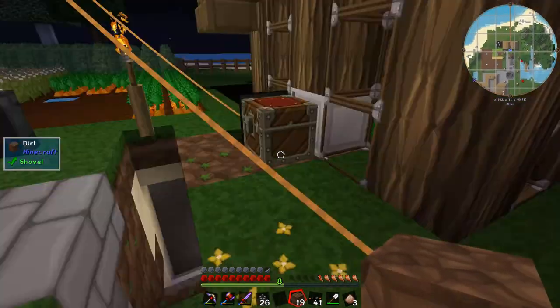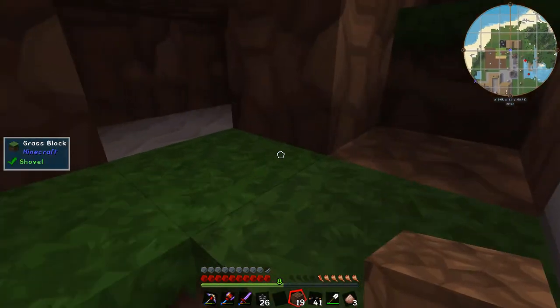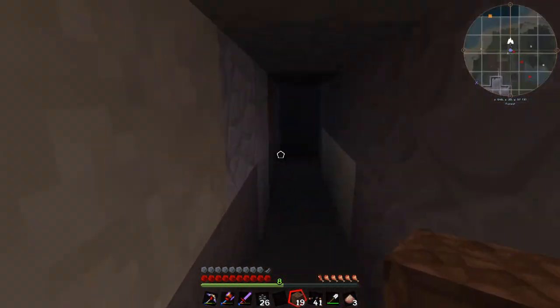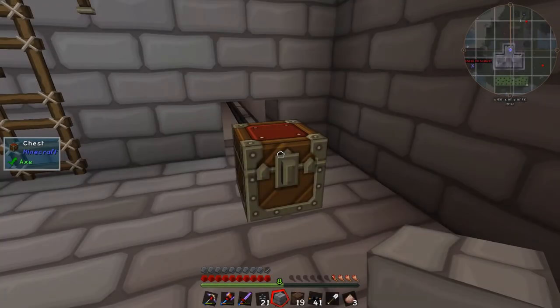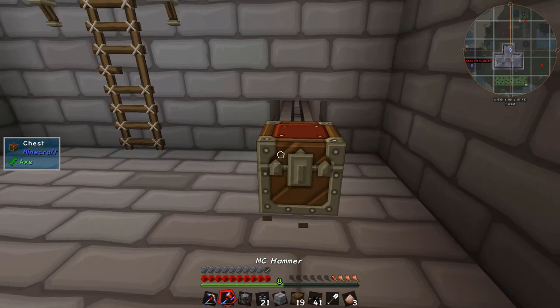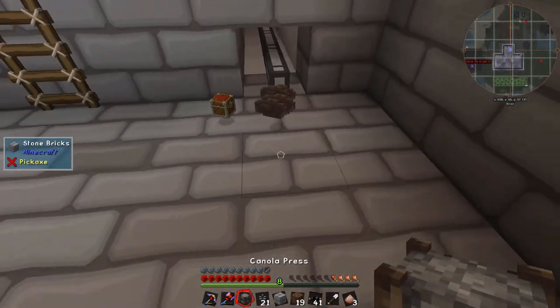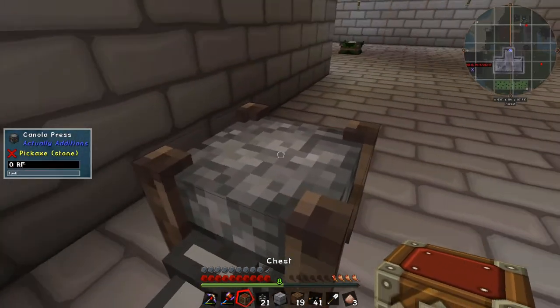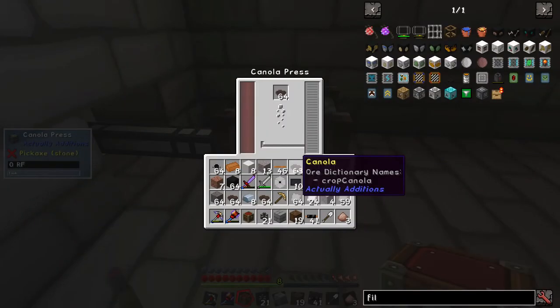Whilst I was waiting for my steel to be cooked up, I started running my pipes from my canola chests underground. Had a bit of a problem because I kind of realised I built my house on a lake, which flooded and kept soaking me every time I tried to put anything down. Perhaps that's what happens when you build your house on a riverbed. I'm going to run these pipes back to the house so they start filling up our stuff. Yes - our canola is flowing. Excellent!